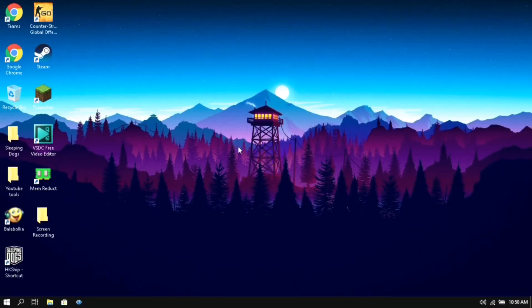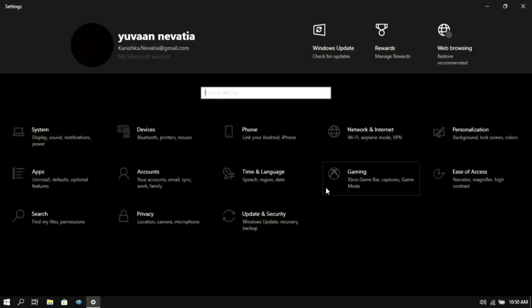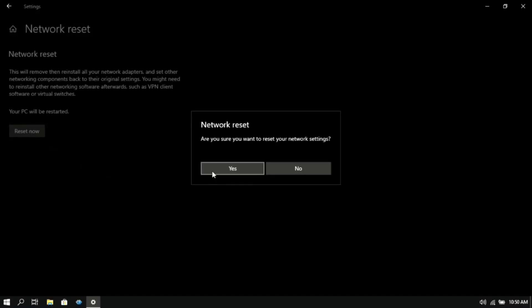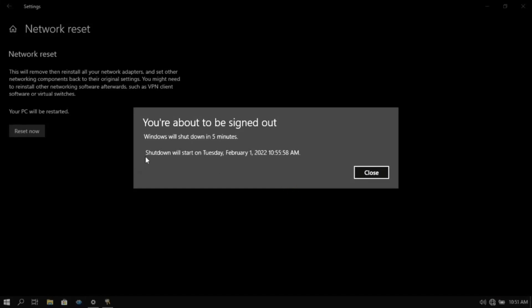Let's get started. First, click on the Windows key and open Settings, then click on Network and Internet, scroll down and click on Network Reset, then click on Reset Now, and click on Yes. After five minutes your PC will be restarted and all of the network adapters will be reinstalled.